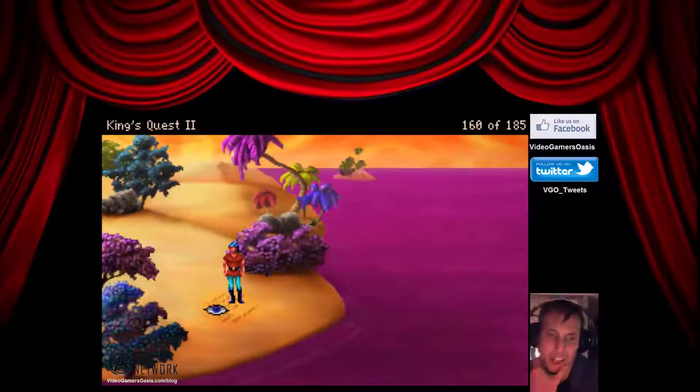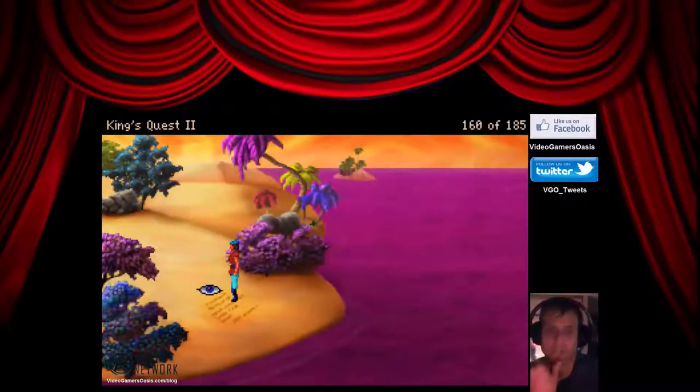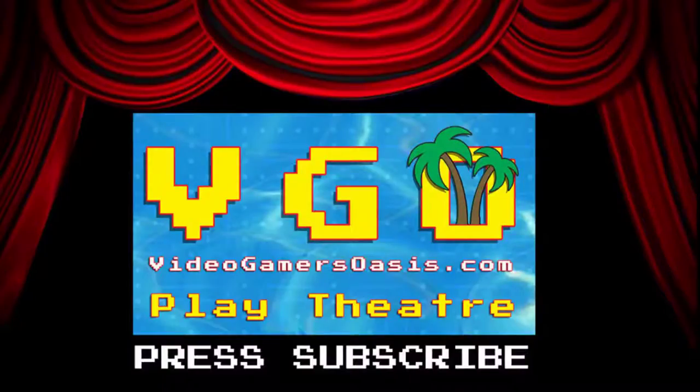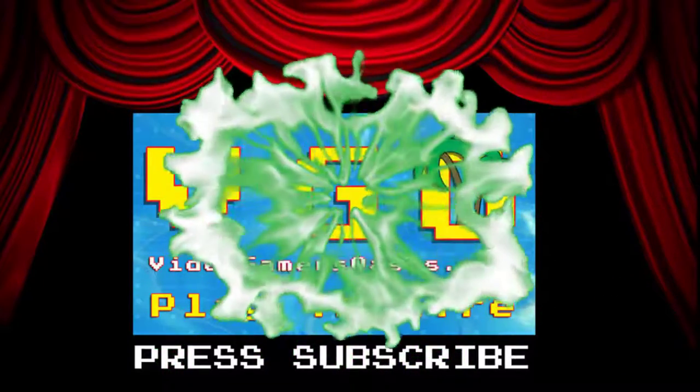Something's written on it — some writing has appeared in the sand. It reads: 'It would appear that you, my dear, are here indeed to help me. Walk to this sand and place your hand upon these words, and you'll see.' She's obviously — that could be my lover girl trying to communicate with me through the sand. Let's examine it with a hand. You place your palm upon the words in the sand.